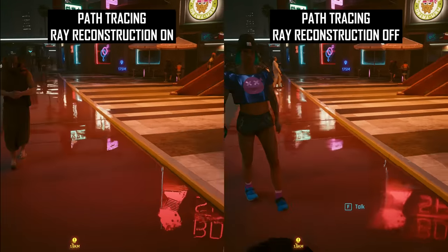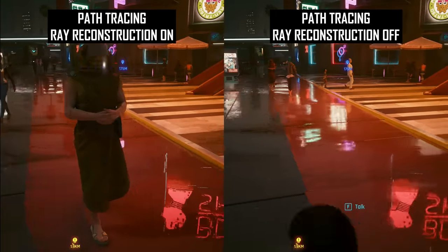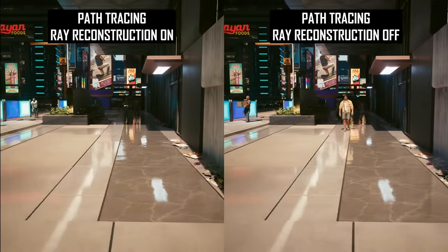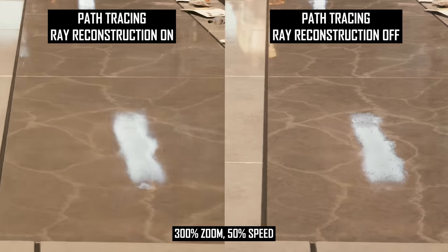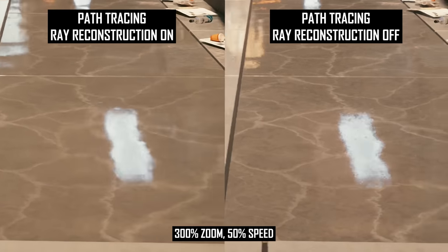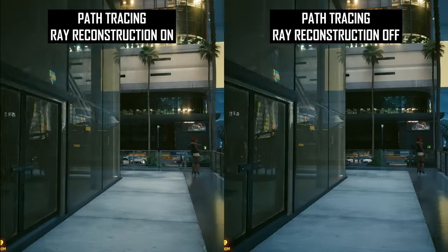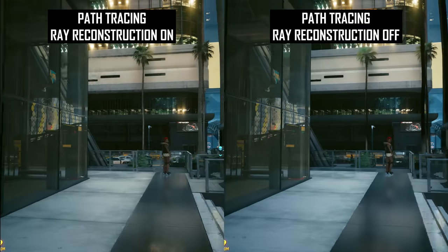At times at night we see a combination of these improvements to reflections, though this isn't always the case. Ray Reconstruction also handles denoising better for some more diffuse reflections. In one example, the regular path traced image has noticeable noise around a reflected light in motion. With Ray Reconstruction, the reflection is smoother and less noisy, which makes it less distracting while walking around the city. Not all reflections are enhanced though — for reflections in transparent glass where clarity is already excellent, enhanced denoising is not necessary.